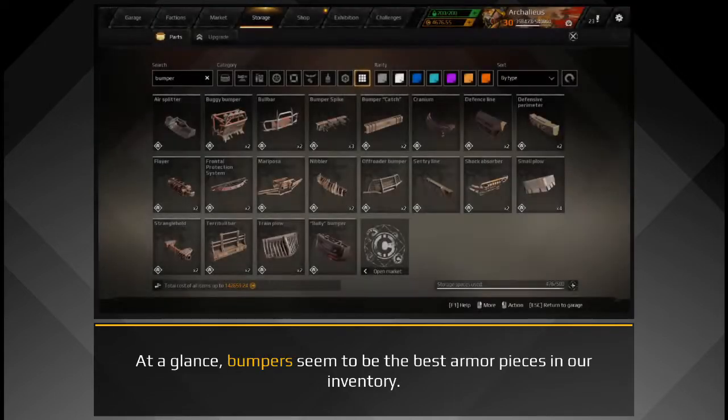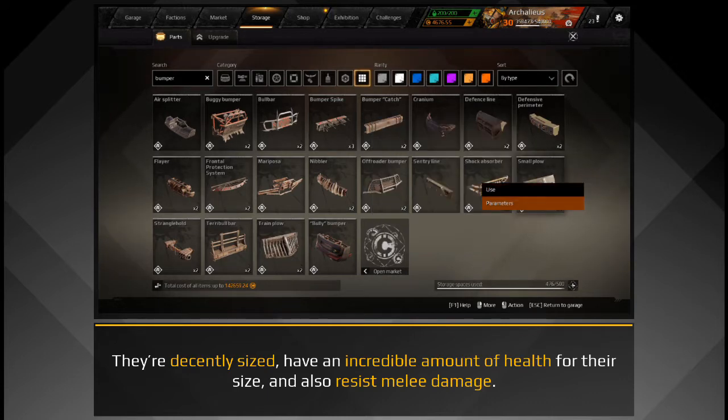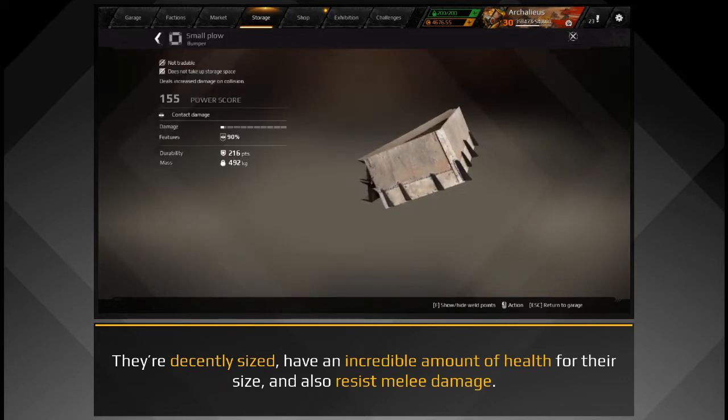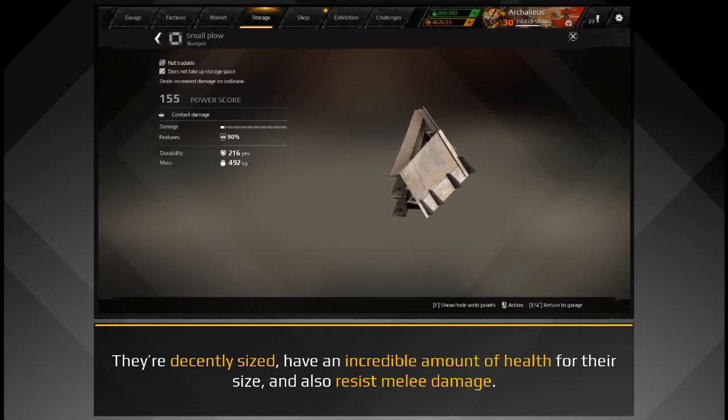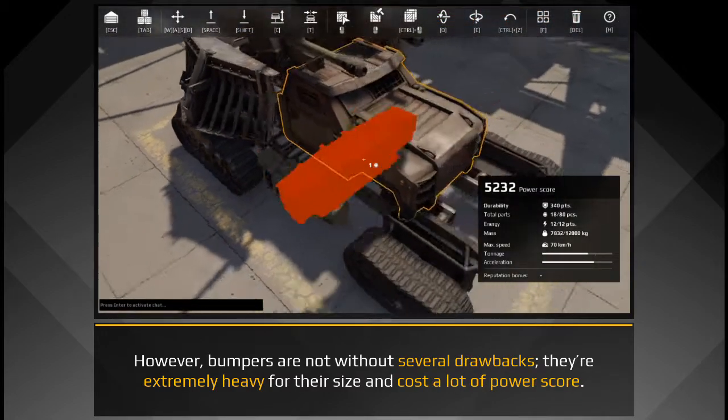At a glance, bumpers seem to be the best armor pieces in our inventory. They're decently sized, have an incredible amount of health for their size, and also resist melee damage. However, bumpers are not without several drawbacks.